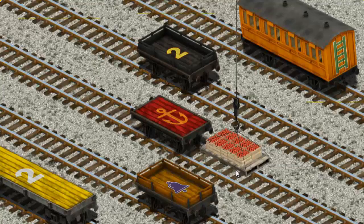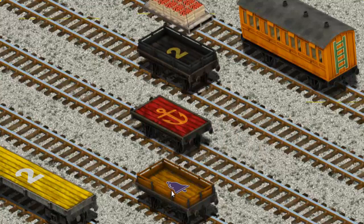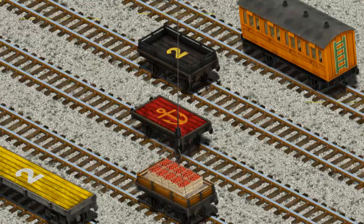Let's lift and load. Now the cargo must be loaded. Help Cranky find the orange flatbed with the picture of a... Oops! That's not what we're looking for. There you go.